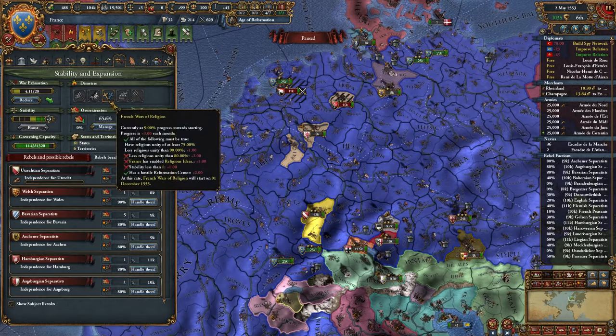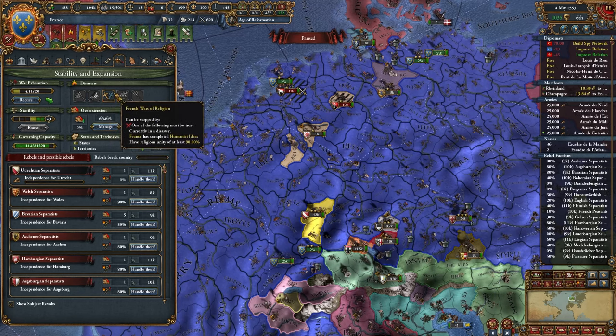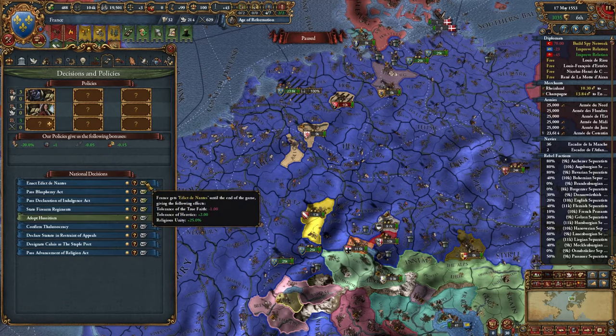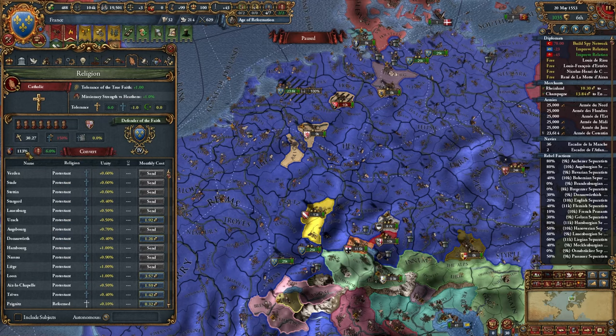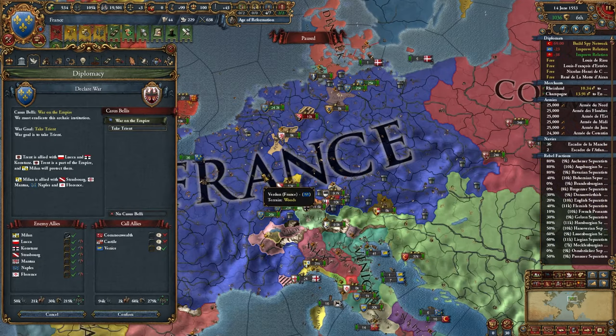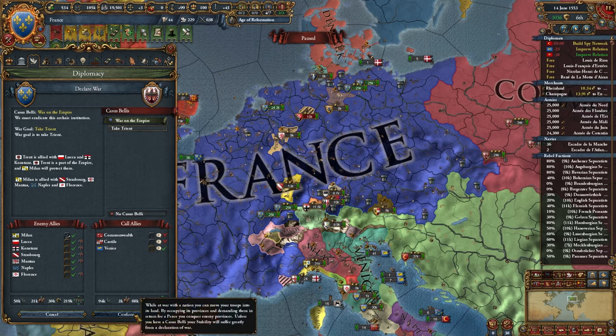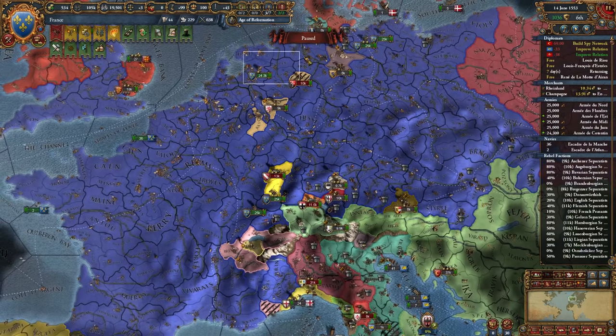I've got this looming disaster here - this is a weird one. French War of Religion - this has something to do with France, it's unique to France. We'll just have to navigate it as it happens. Looks like we can just enact this thing that gives us 25 legitimacy and I think that disaster won't happen. I've found a war that can dismantle the HRE so I'm just going to declare war on Trent and jump into it. I'm going to focus on getting rid of the HRE first.